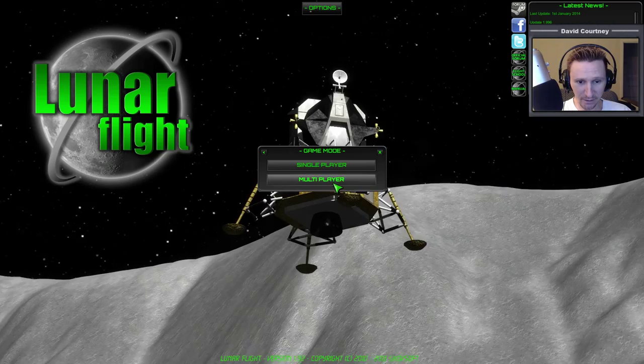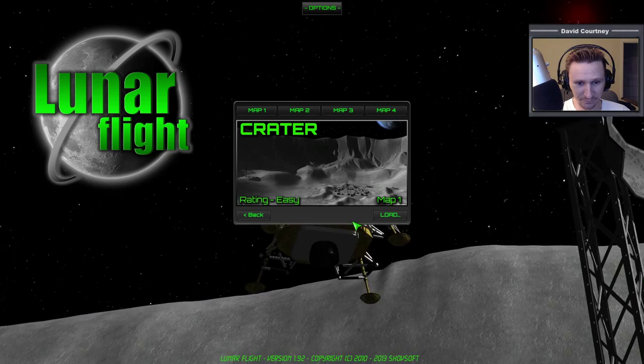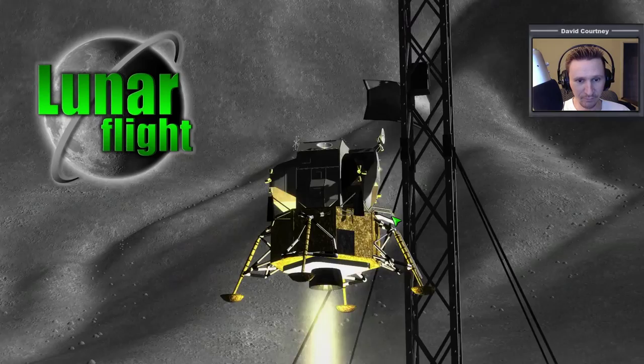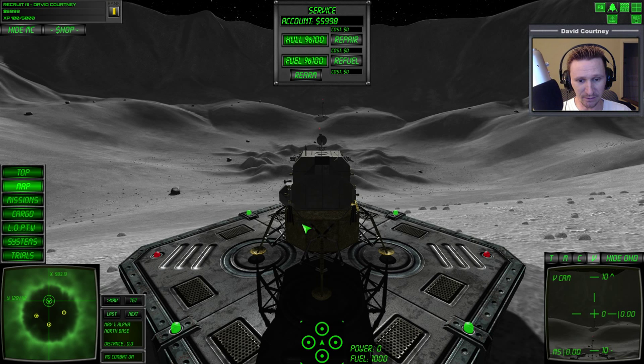I've already created a profile, so I'll hit play. This is going to be single player, rating easy — I definitely need easy. So we want map one. I actually found out about this game back on the Orbiter forum. I believe the developer, the guy that actually made it, posted a message on the Orbiter forum website. You can now get it through Steam, but when I bought it, it was through this other application called Desura, which is one of the reasons why I haven't kept up with it. I've got Steam installed and I'm happy with that — I don't really want something like Steam also. I'll probably see if I can contact the author to get my license transferred over to Steam.